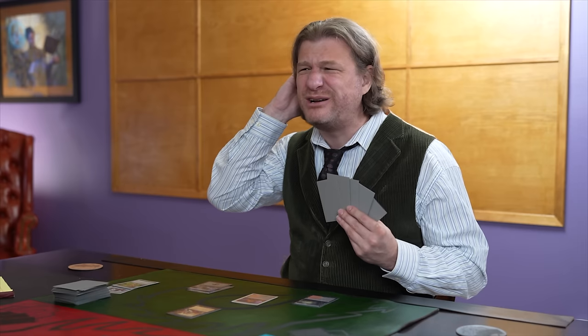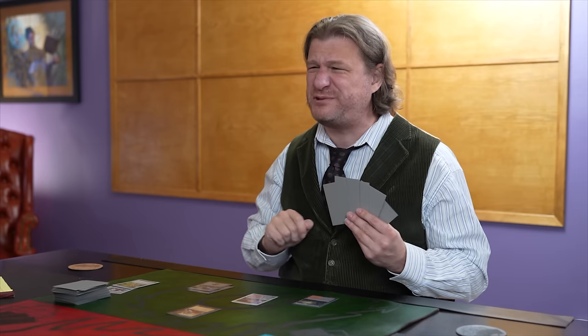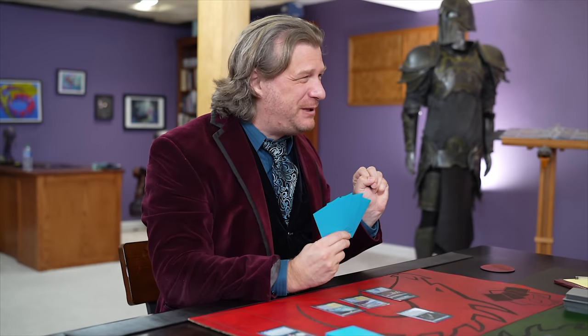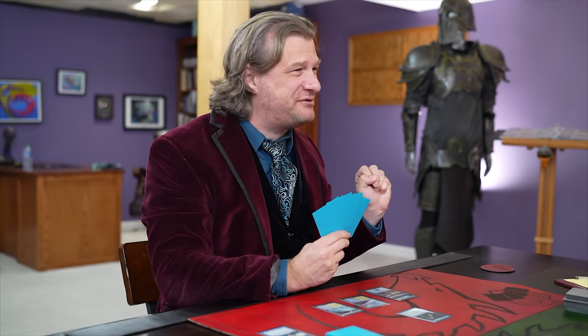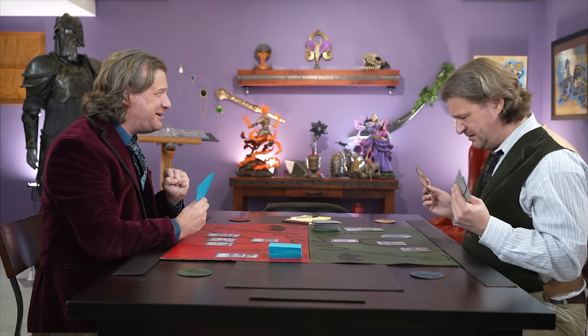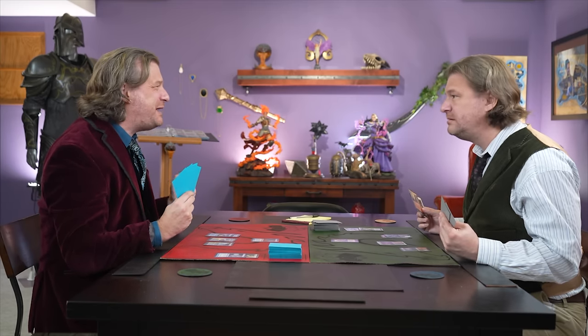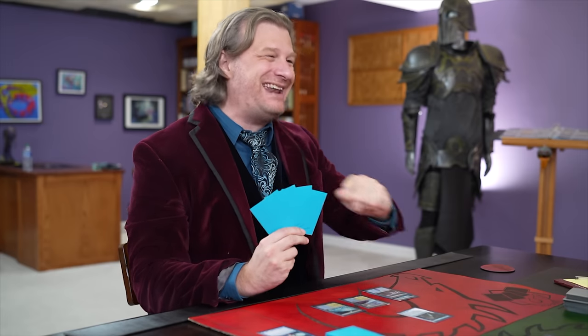I'll block with my Dark Confident and my Urza's Mishra's Self-Replicator. But your Urza's Mishra's Self-Replicator has shadow thanks to the shadow sticker you placed on it last turn. It can't block my grizzly bear with a beanie because my grizzly bear with a beanie doesn't have shadow.